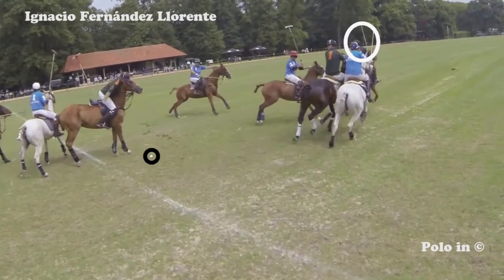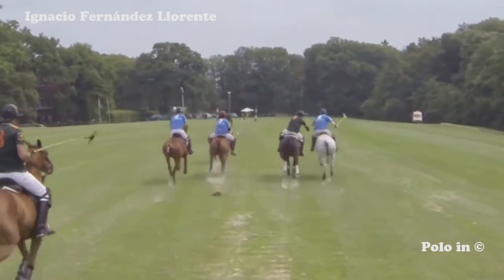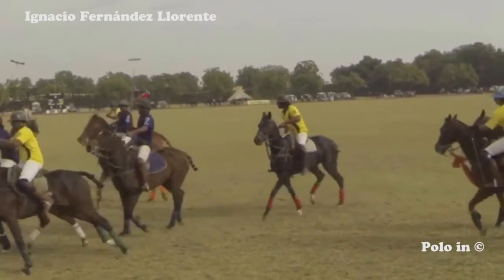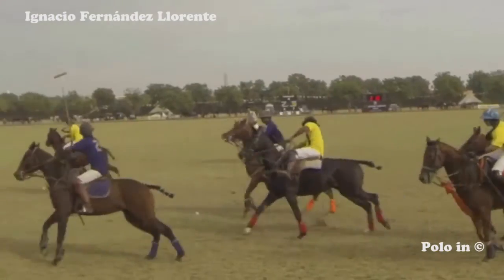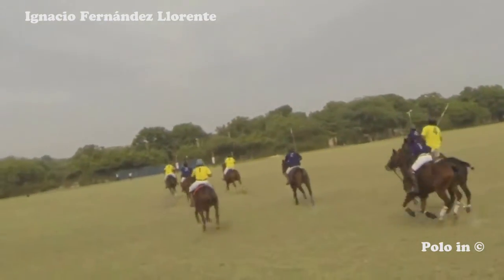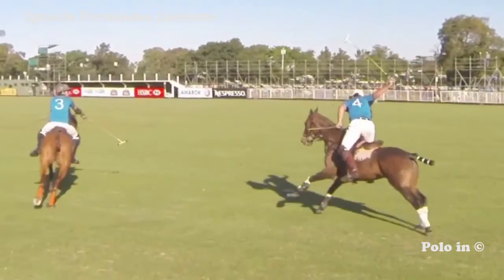Here we can see the most common forward pass — a forward long clearing shot. These are shared passes; the first player who gets to the ball has control of the ball. Here the yellow player sees his teammates in front of everybody and makes a long clearing shot forward pass to his teammate.